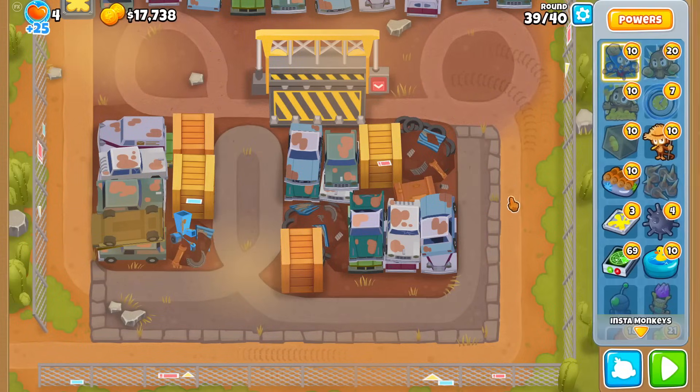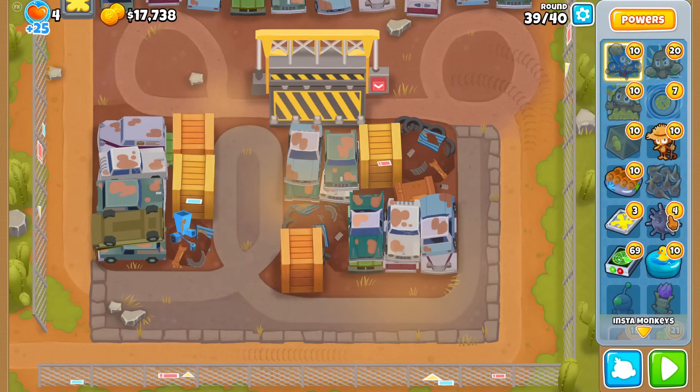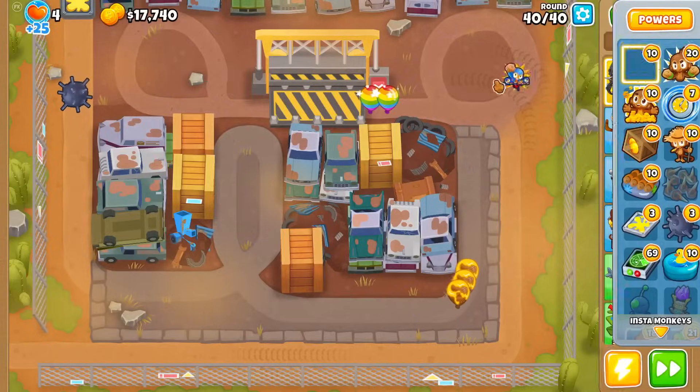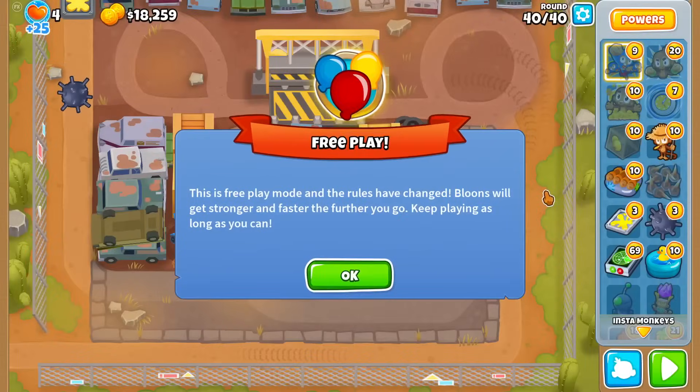It's still important to use the Crusher because not only does it pop bloons to stall longer, but if a bloon is of a high rank it also stuns it temporarily. For round 40, there's one problem with Super Monkey Storm — it doesn't damage through layers, so I'd actually need two Super Monkey Storms. Therefore it's much cheaper to just use a Moab Mine and call it a day, then clean up with a Monkey Storm. Easy mode complete.